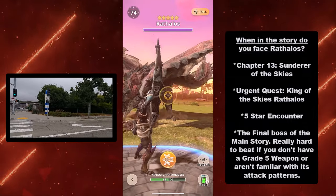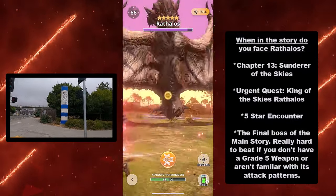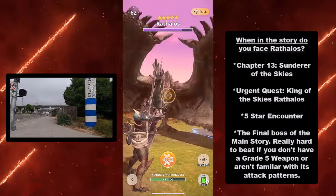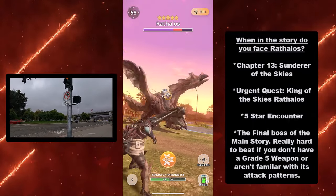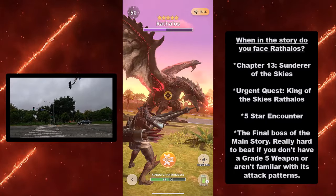So when in the story do you face Rathalos? You're going to face it in Chapter 13, Sunder of the Skies, on the Urgent Quest, King of the Skies: Rathalos. It is a five-star encounter and is the literal final boss of the main story.